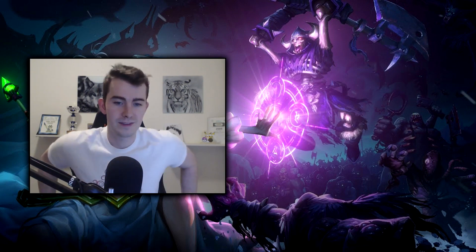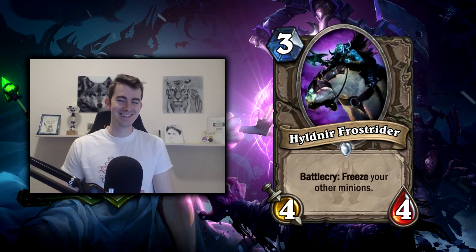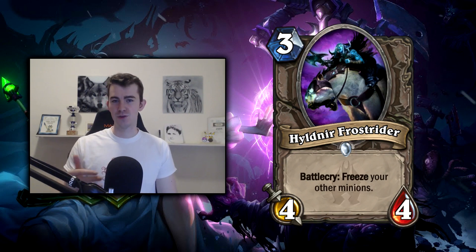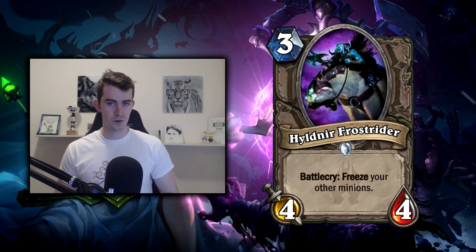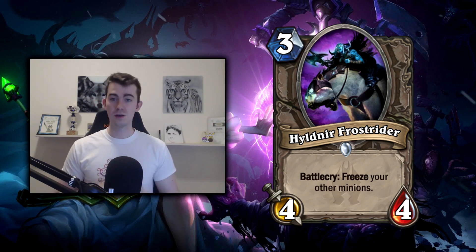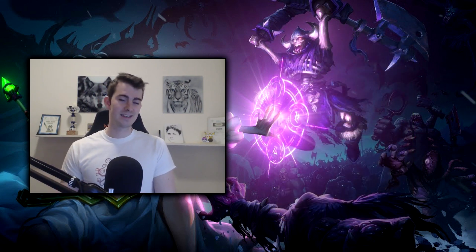Next up, Hailbinder Frost Rider — Ogre Brute, anyone? Especially because of the lack of two-drops, I don't think the effect is going to hurt you as much. You need to freeze all your other minions, but if you don't play a two-drop, that's a three-mana 4/4. The theme is really going to be snowballing and buffing — if you play a 4/4 on turn three, it's unlikely your opponent can remove it, and then it's your turn to start buffing and get the snowball rolling.